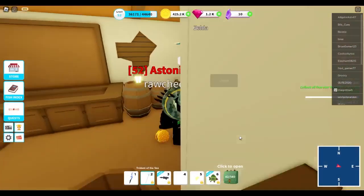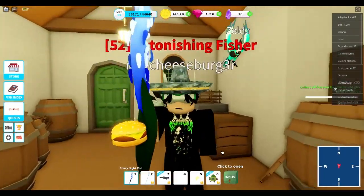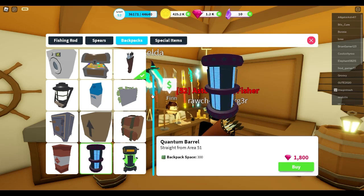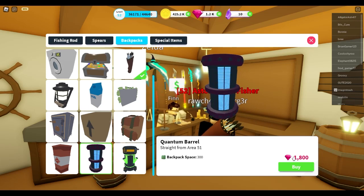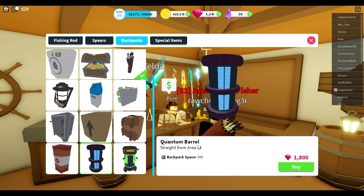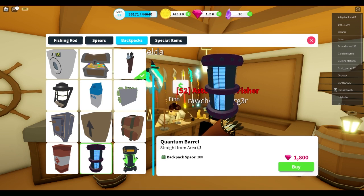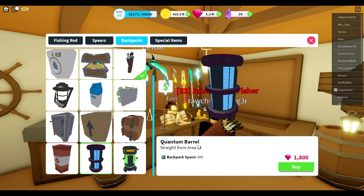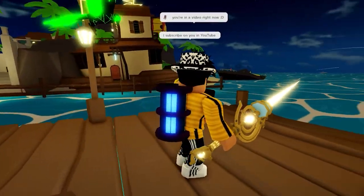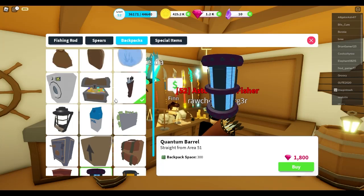On this account, the only cool things I own are the Trident of the Sea and the Starry Night Rod. Honestly, the best thing you can do is keep saving your gems until you have 1800 gems and buy the Quantum Barrel. This backpack was actually the first thing I ever bought with gems — it looks really cool, like an energy-powered backpack.